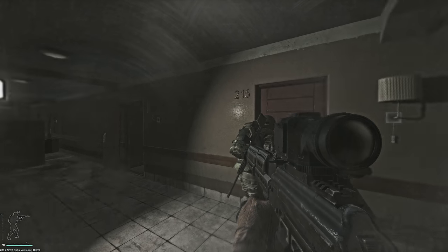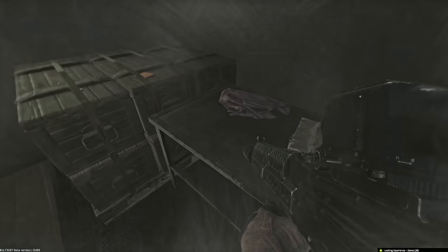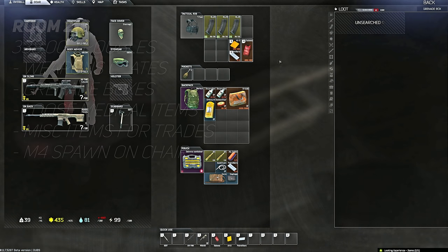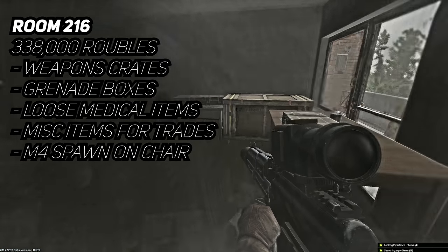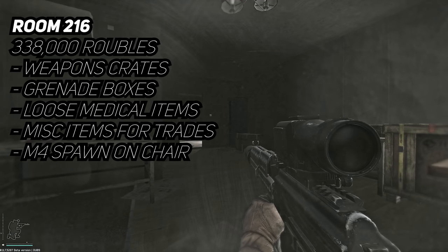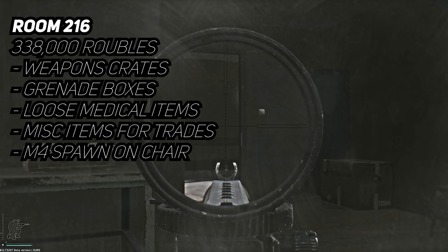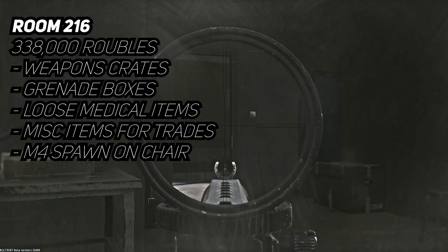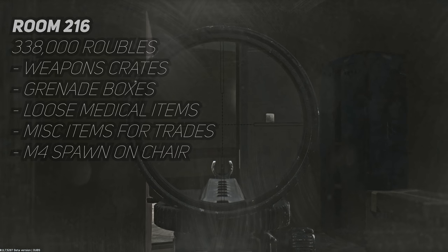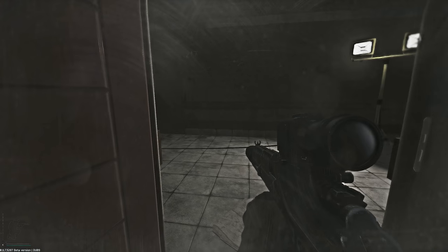The West Wing 216 key is just down the hall from room 220, closer to the barbed wire. The room is lit up by a massive industrial light so you really can't miss it. Inside you can find weapons in two weapons crates, and the key only costs 338k on the flea market. You can also find grenade boxes, a lot of loose medical items, and on the chair there's a chance to spawn an M4 standing upright with magazines underneath. You can find GM counters as well, and you need to go there for a mission too, so the key is well worth the 330k.